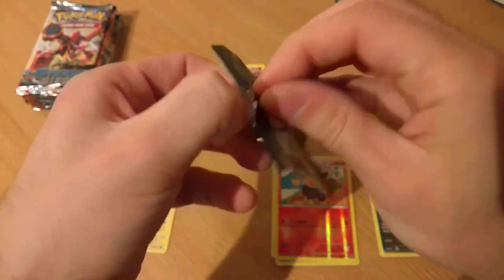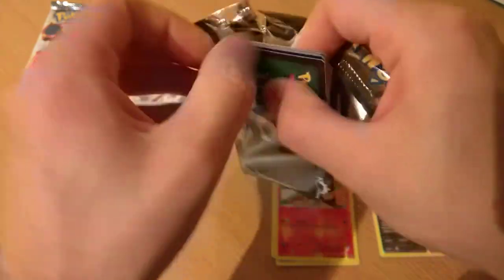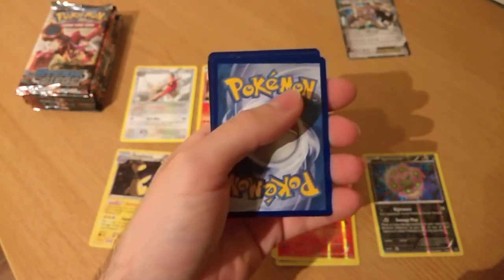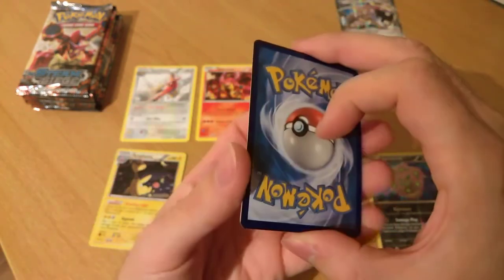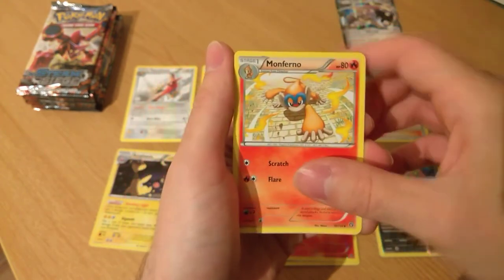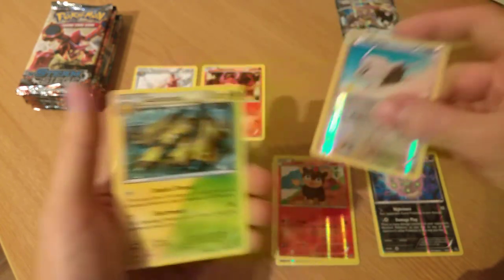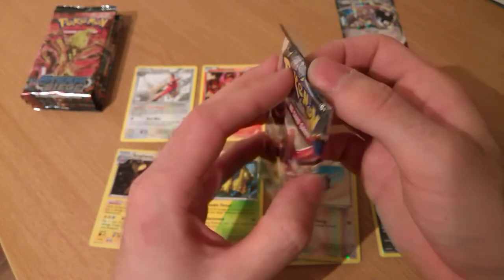One day I might get a playmat — I like those playmats you can get, they look really cool. Hopefully one day I'll get a playmat and a decent camera. Clang. Ninja Boy — you go to the bench. Monferno. Rufflet is the reverse. And Galvantula — probably one of the most common rares you can get in the set, and a pretty useless card at that. We'll continue — things can only get better.